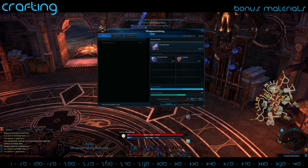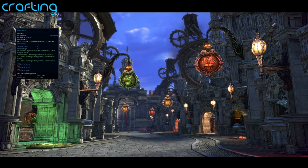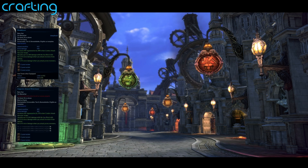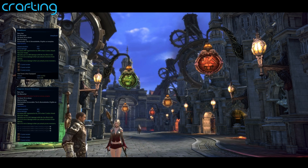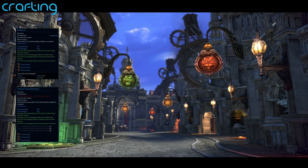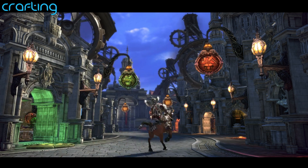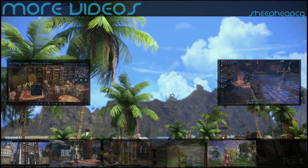Another thing I noticed — at least for Weaponsmithing — is that the axe I crafted wasn't enchantable, which frustrated me. But then I noticed the next pattern in the line to level up Weaponsmithing was the same axe but as an Attuned version. So basically I can attune the original axe and then it becomes enchantable. This further backs up that crafted items are definitely worth getting, especially if you don't want to farm instances for drops. This also ties in with enchanting — I'll be doing a video on that very soon, waiting for open beta as some things have changed.